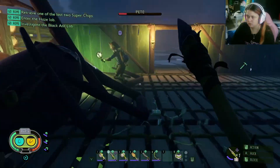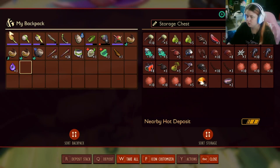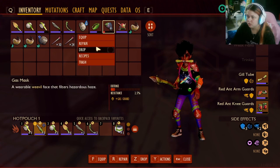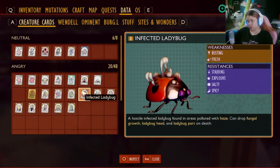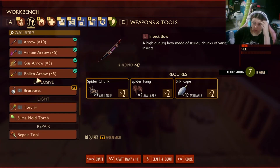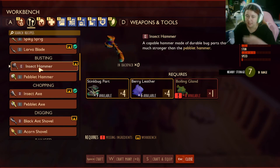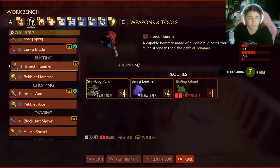Is that the first time we killed one of these? Oh no, we did kill one a while ago. Voluntarily, yes. Sorry about that guys, I didn't mean to bring an enemy into the house. I'm just glad you said something before we loaded in. I need crude rope because I gotta repair my stuff. An insect hammer - which is made of durable bug parts - is much stronger than the pebble hammer. You need four stink bug parts. For the upgrade you need a boiling gland, which is why we were trying to kill the bombardier beetles.